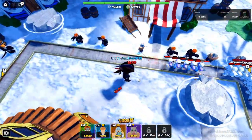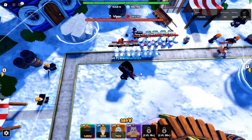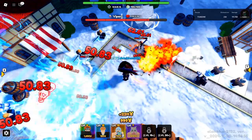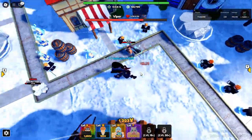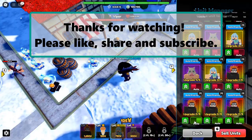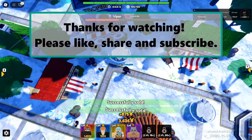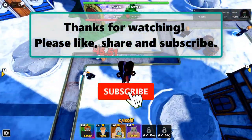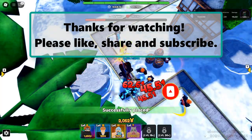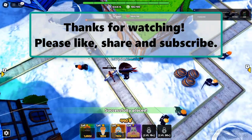Final thoughts: Reroll, equip, and dominate. In Roblox Anime Reborn, traits are a game-changing feature that can make your units invincible. Whether you're focusing on maximizing damage, boosting your attack speed, or supporting your team, choosing the right traits is crucial for success. By following this guide, you now have the knowledge to reroll effectively, understand which traits are the best for your units, and dominate the competition. Remember, the pity system ensures that with enough patience, you'll eventually land one of the best traits. Combine that with the best units in the game, and you'll be an unstoppable force. Keep rerolling, keep grinding, and soon you'll have the ultimate team.